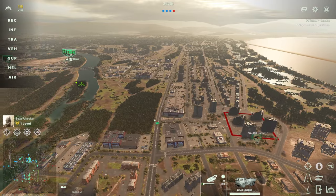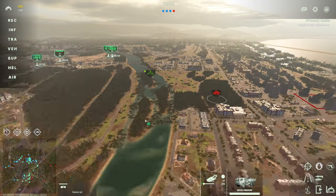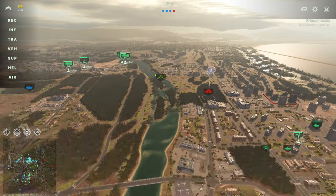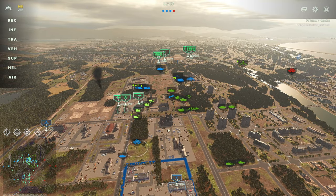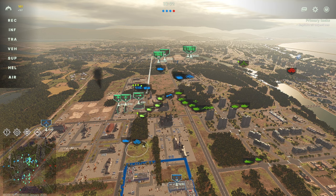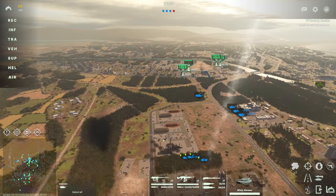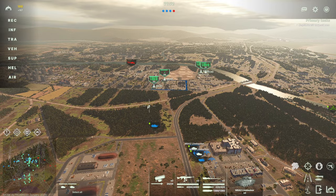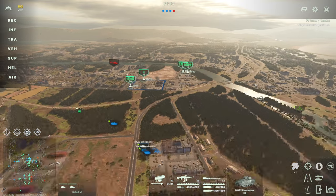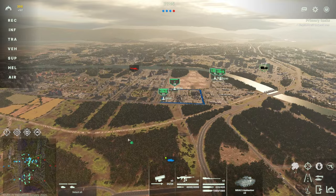They're pushing up over here on what would be their right, trying to cap our point that we basically got almost right off the bat. I'm firing a missile there just to take it out. Heavy armor is on the field! Mechanized push about to push it over here. Bring up helicopters on the left side — I've got two linebreakers coming up as well.